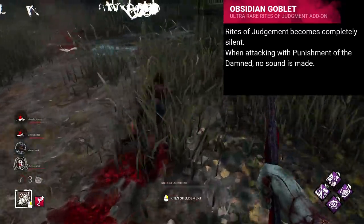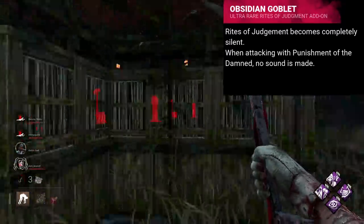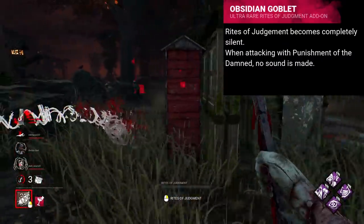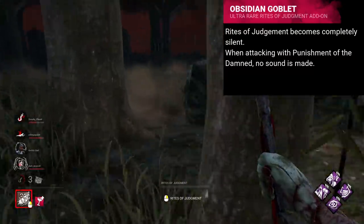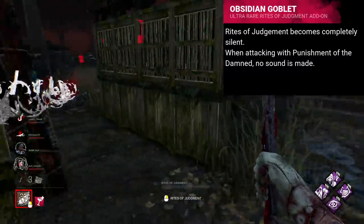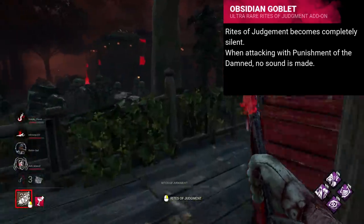My suggested change would be to make it so when you plant your knife in the ground, all of its sounds, and the sound of the trails you create, are completely silent. Further, you become undetectable. This would allow for some really sneaky trail placements, and also allow for some very unexpected punishment of the damned attacks, devoid of their sound cue, leaving the survivors to go purely off of visuals. That way it would work on loops too, and actually make them a lot more scary.